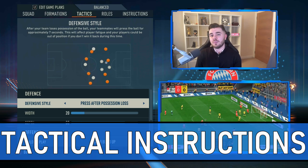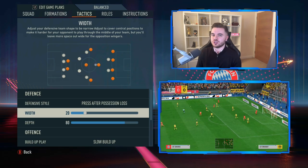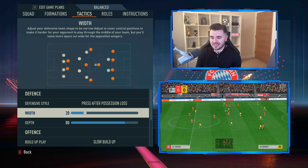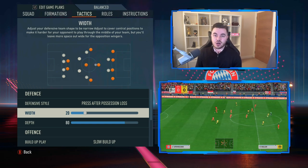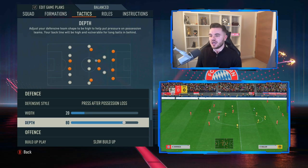With the tactical instructions, starting off with defensive style we have press after possession loss, giving you that counter-pressing system. With the width we have this on 20 - very compact, very narrow - a great way to limit space between each vertical line so the opposition can't play through you and is forced out wide. The depth is on 80, giving you a very high block.